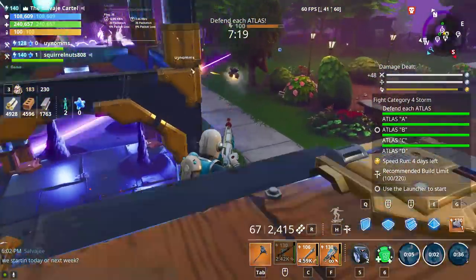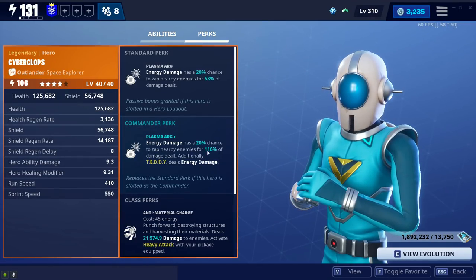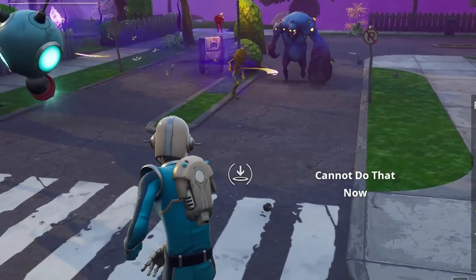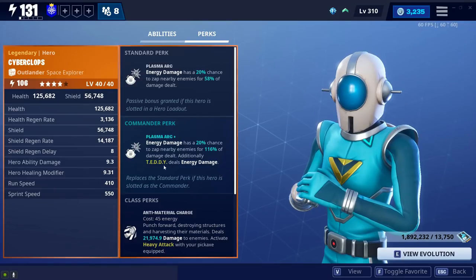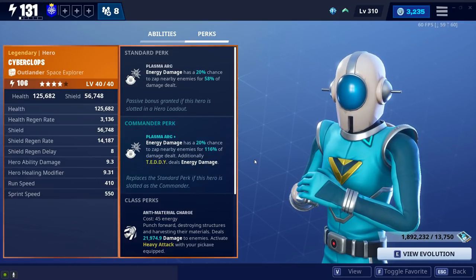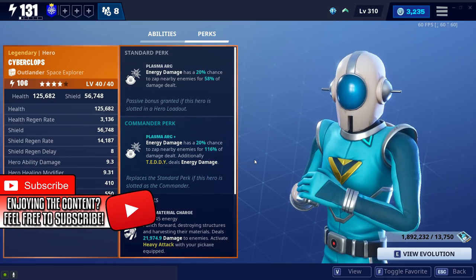Let's get right into it. Cyberclops has the Plasma Arc perk — energy damage has a 20% chance to sap nearby enemies for 116% of damage dealt. So you're going to be getting extra damage from things doing energy damage, and your teddy is going to be doing energy damage as well, if you have Homie Cyberclops in your commander slot, which you should, because this video is teaching you how to play Cyberclops.